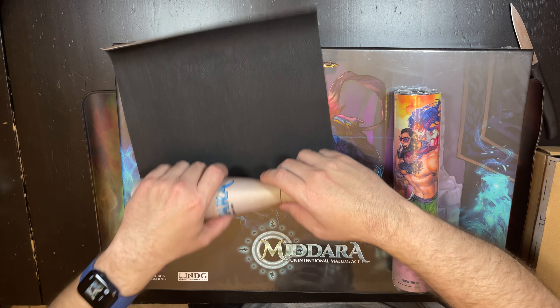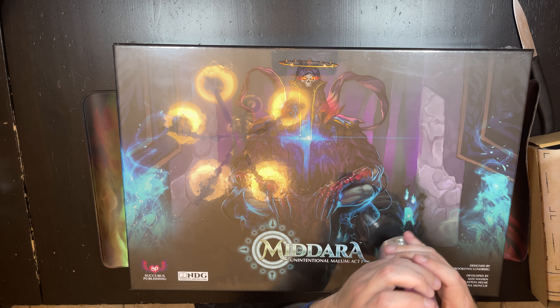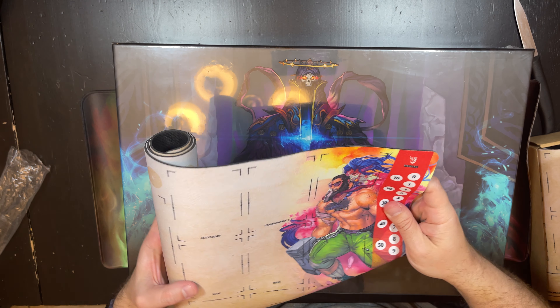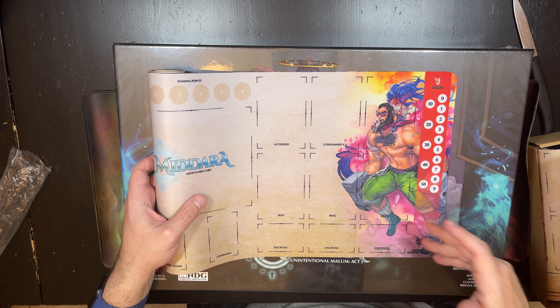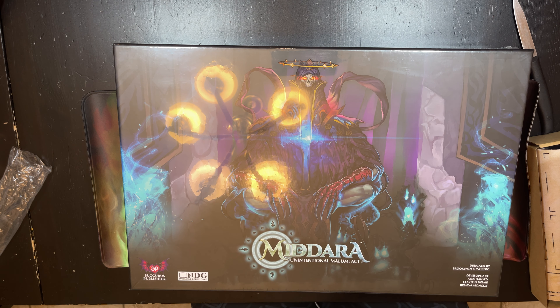One nice thing is the mats do lay out your whole setup, and having player mats is a nice touch in this game. The last one features what I think is one of the coolest characters — I forget his name — but he's definitely one of the coolest looking, with a giant hammer on it.